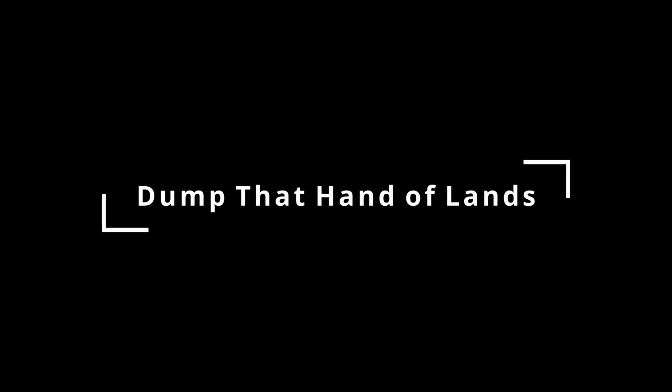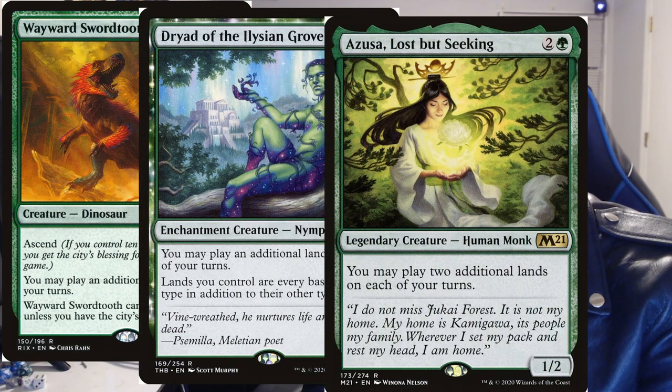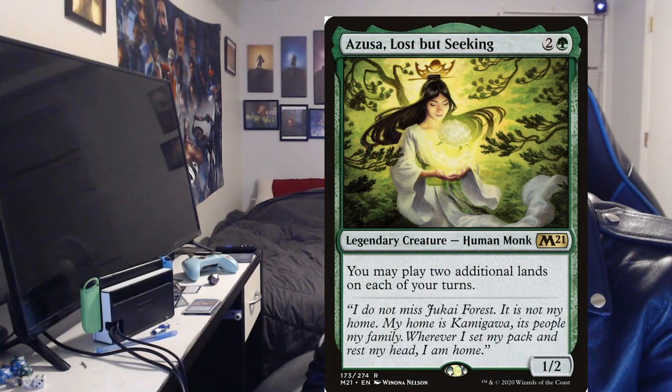If you have both Preston and Elesh Norn out, your opponents are in for some real trouble. It's very likely we'll have extra lands in hand from drawing so many cards, so we have extra land droppers: Wayward Swordtooth, Dryad of the Ilysian Grove, and Azusa all do pretty much the same thing, with Azusa doing a smidge better letting us drop additional lands per turn. You can also use Oracle of Mul Daya, but I felt three were sufficient for my build.